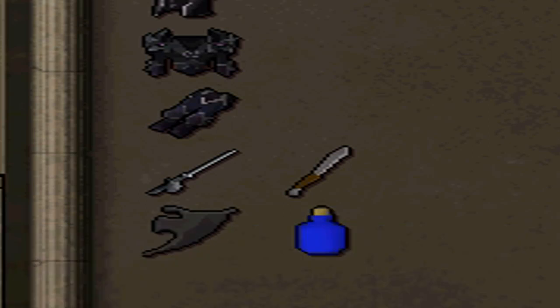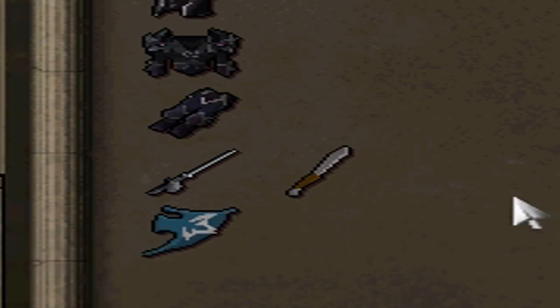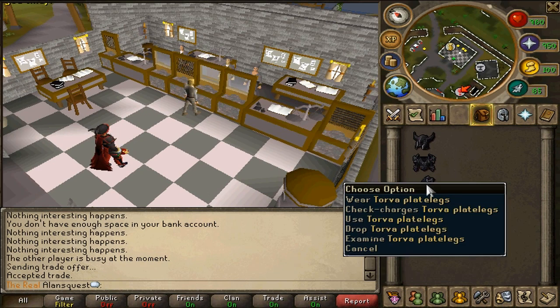I used my blue dye on the spirit shield and I got an Elysian. I had all this great gear but I was missing a good helmet — I still had my black med helm.